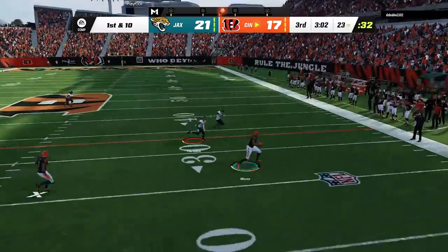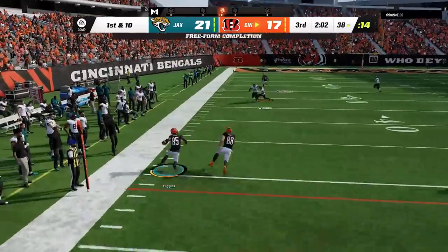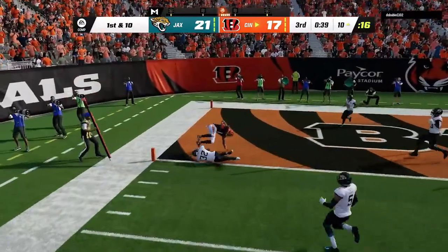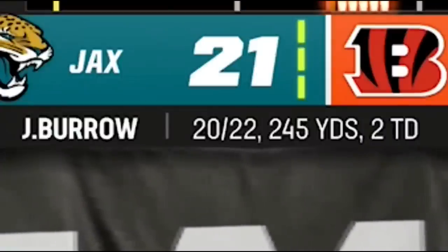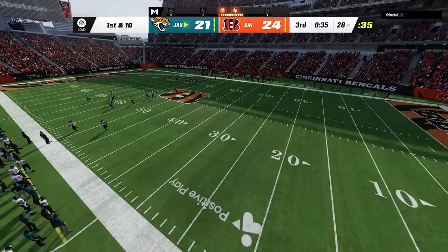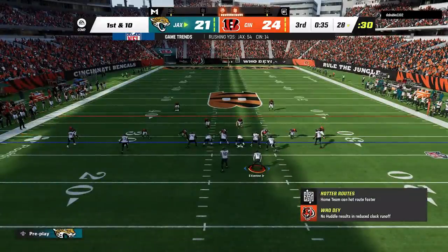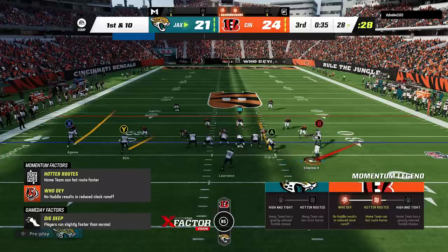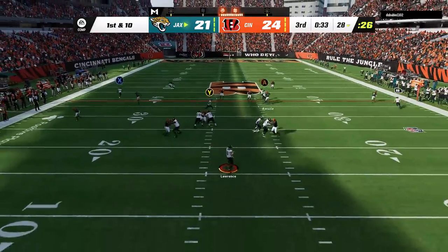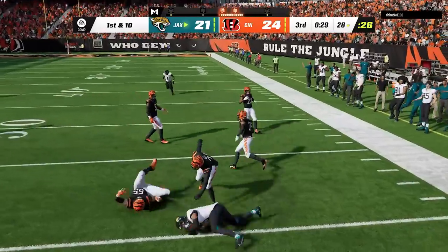Back on defense and back to the same drive corner plays — he keeps hitting this speed-out route in the flat, as both man coverage and hard flats have no chance of stopping it. You can tell by his stat line that that route is his entire offense, as I could only force him to throw the ball away twice this entire game. After that frustrating drive, I know I have to keep possession of the ball and leave him with no time left, because I know I can't stop that route and I don't want to give him enough time to win the game.